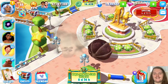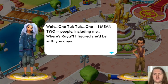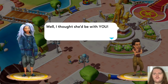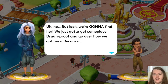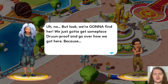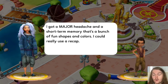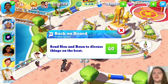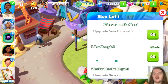That dialogue was a lot of fun! Sisu says: 'One Tuk Tuk — I mean, two people including me. Where's Raya? I figured she'd be with you guys.' Boon replies: 'I thought she'd be with you.' Sisu: 'We're gonna find her. We just gotta get someplace dream-proof and go over how we got here, because I've got a major headache and a short-term memory that's a bunch of fun shapes and colors. I could really use a recap.' Event quest — send Sisu and Boon to discuss things on the boat.